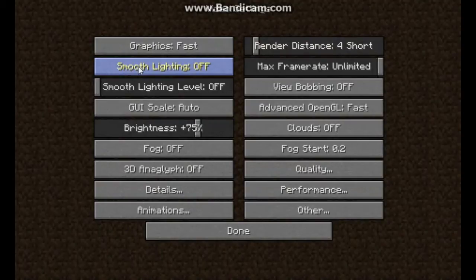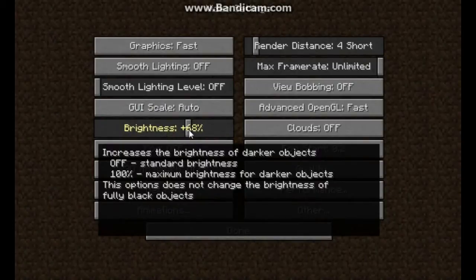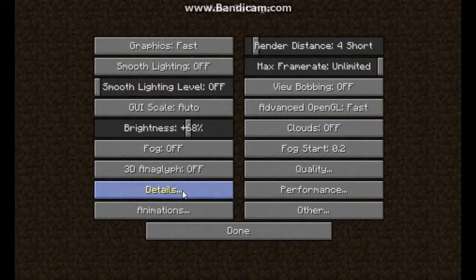Next is Smooth Lighting — I presume it relates to how the sun's lighting and shadows work in the game. Turn that off. Smooth Lighting Level: off. Brightness doesn't really matter. Fog — put that off, because the more atmospheric things the game has to render while you're playing, the more processing power it uses, and fog appears everywhere so it takes a lot to render.